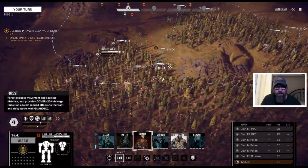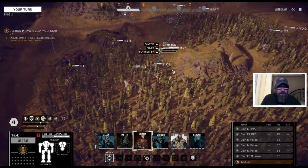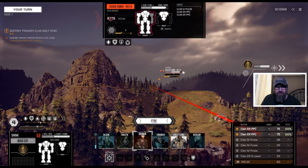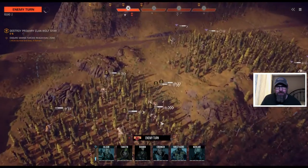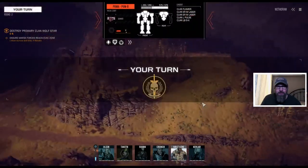Target locks on them — that's fine, we don't care about that. Slide over here with the Mad Cat — first shot in anger. We've got a Fenris over there, or the Black Hawk up here. Better shot with the Black Hawk. We've already done some damage to him anyway. We're into that arm, into the structure on that arm. There's a Puma.